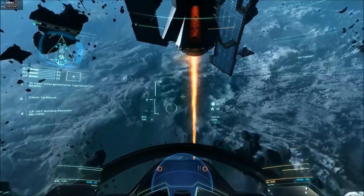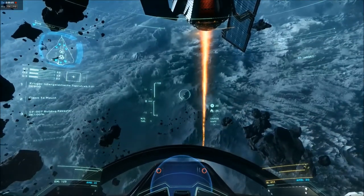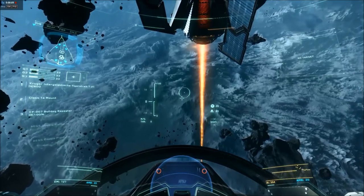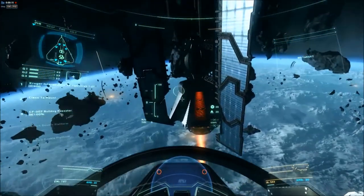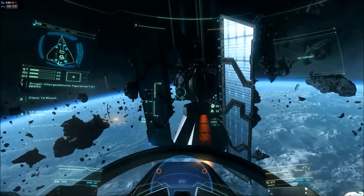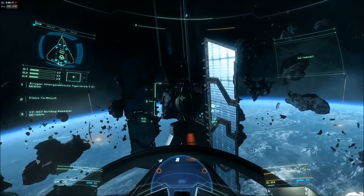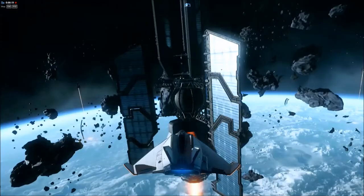Okay, Arena Commander. Let's have a look around before we do anything. I just activated decoupled mode — that means my trajectory stays the same, but I can turn the ship around without changing its trajectory. This looks like this...